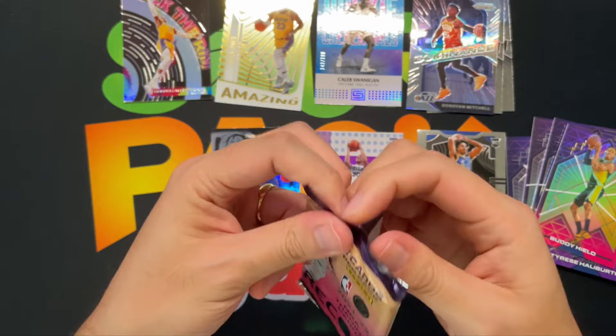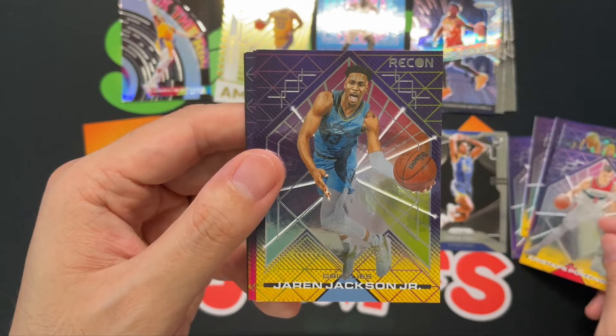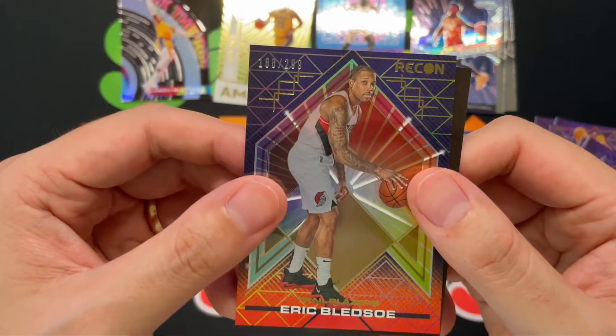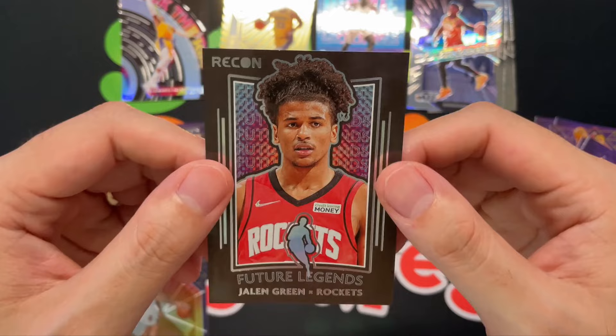Down to our last pack, see if we can finish strong here. We got Kristaps Porzingis, Jaren Jackson Jr., Karl-Anthony Towns, a James Bouknight rookie, and an Eric Bledsoe numbered out of 299. And then we got a very nice Future Legends of Jalen Green. Jalen Green has been popping up in my recent breaks — not too shabby a way to end it off.